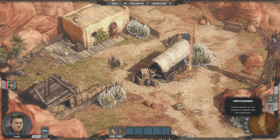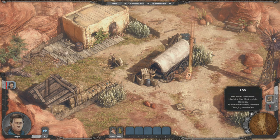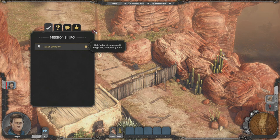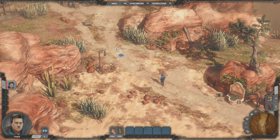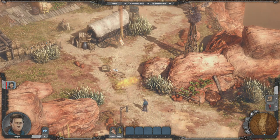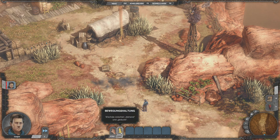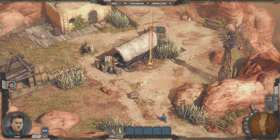Wenn wir jetzt auf das Hervorheben-Werkzeug gehen, sehen wir: Die Person ist rot markiert – da sollten wir uns fernhalten. Dann gehen wir erstmal auf unseren Vater. Der ist hier, und unseren Vater sollen wir einholen – das versuchen wir jetzt. Schleichen ist die Leertaste, das sehen wir auch hier unten. Könnt ihr natürlich auch hier draufgehen.